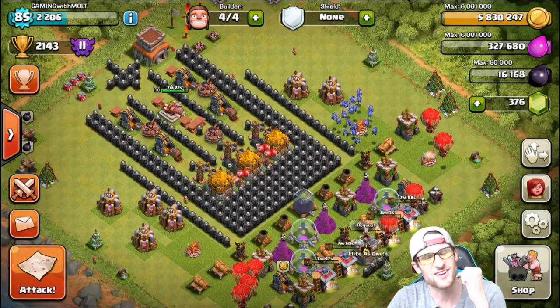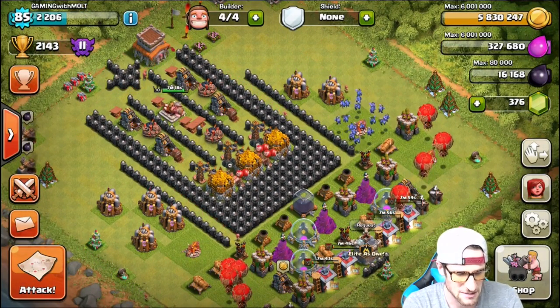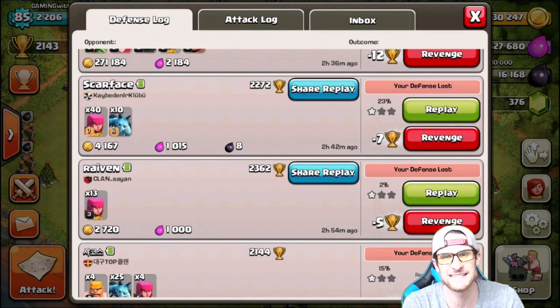Some people have gone for the gold, some have gotten it, some have not. We're going to watch some defense logs. This first one was just somebody taking out the Town Hall 13 with archers, so that one wasn't that cool.